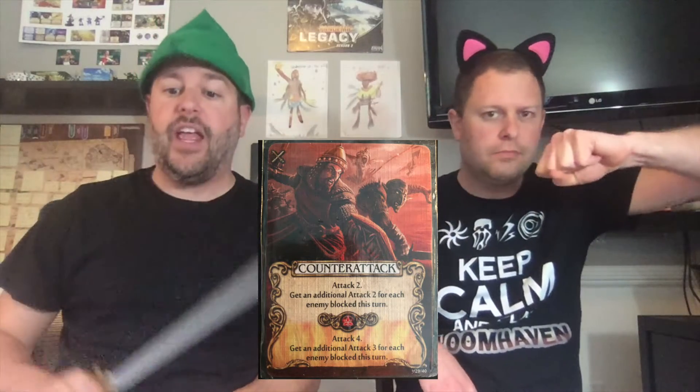The second card we love is Counter Attack. You get an Attack 2 basic, but for every enemy that you block you get an additional Attack 2, and then the power-up is Attack 4 plus 3. So if you're going into a city and fighting three different enemies and you can block even two of them, powered up that's Attack 10.